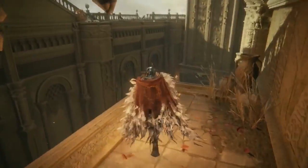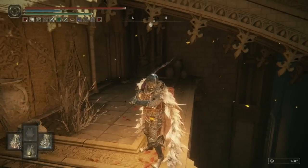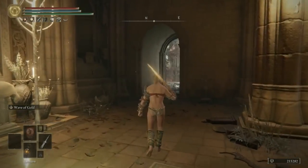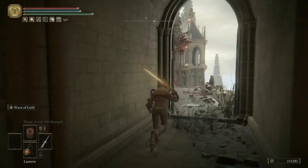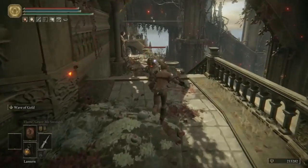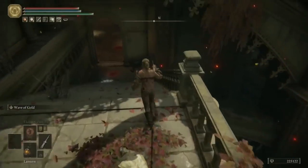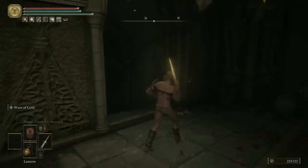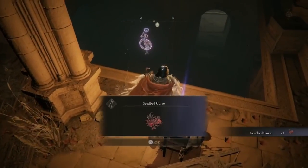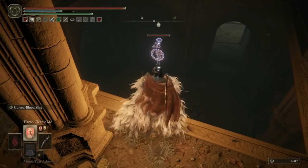Now I'll show you exactly how to get to the next important location — stupid old me didn't click record the first time. I'll teleport to a stronger version of my character that's already completed the game to show the route. Meet me at the Prayer Room site of grace, follow down the stairs, hop down the same platforms, and eventually you'll be outside the room with the two clean rot knights. Jump off the balcony edge and you'll land in exactly the right place. Head down the stairs into this incredibly dark room and around the corner you'll find another Seedbed Curse — the fifth and final one needed to complete the Dung Eater's questline.